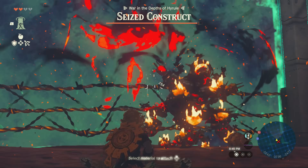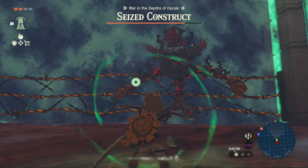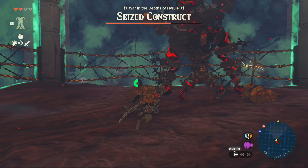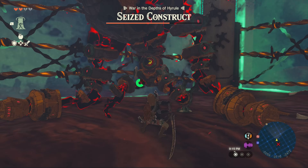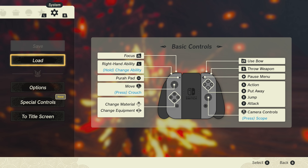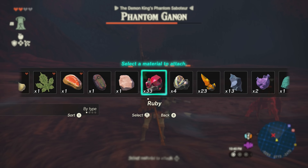Up next was Seized Construct. This one took me a second to figure out, but I'm glad all those Bomb Flowers I duped were put to good use. Basically you bomb it, then use a heavy sword to smack her against the wired ropes — same strategy for the second phase too. Those extra arms are not going to help. And lastly before Ganon we have Phantom Ganon. At this point I was not about to redo the bosses, so I just bombed the crap out of him with rubies — I had 240 arrows, might as well use them.